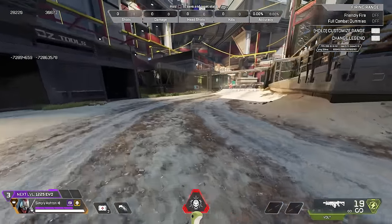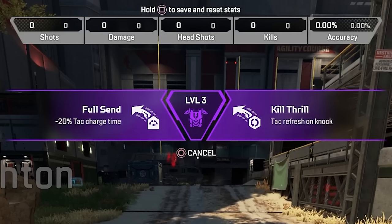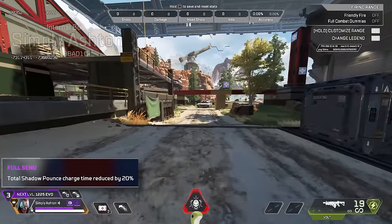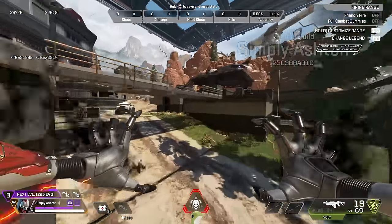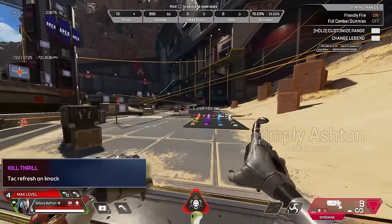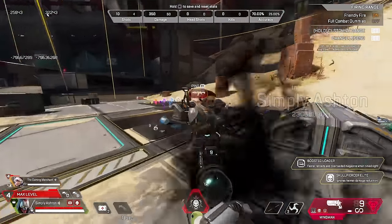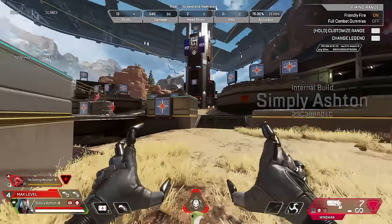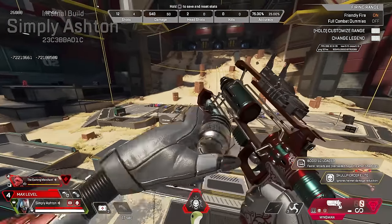Revenant's first upgrade gives the choice of a reduced tactical cooldown, or after a squad wipe, calling out how many nearby squads there are. His tier 2 upgrades are minus 20% on tac charge time, or tac refresh on knock. The minus 20% tac charge time means you can leap farther a lot quicker. And just like Pathfinder with the tac refresh on knock, you can pounce on enemies, knock them, and pounce away — although unlike Pathfinder, the pounce has a little wind up time, so it might not be the best for drive-bys.